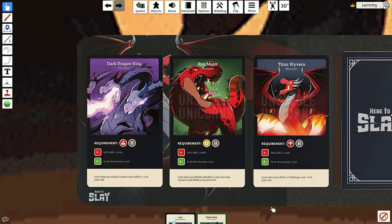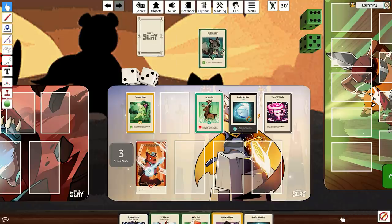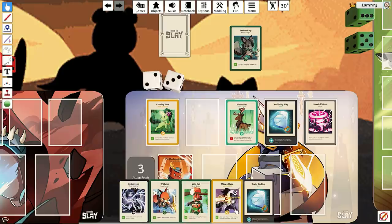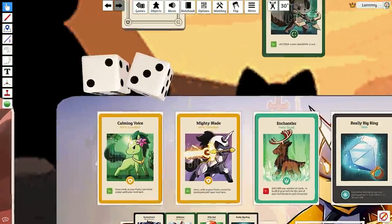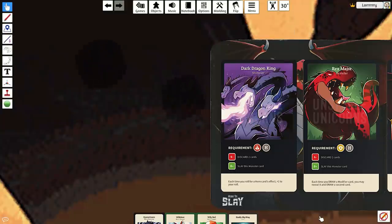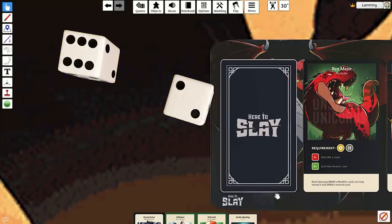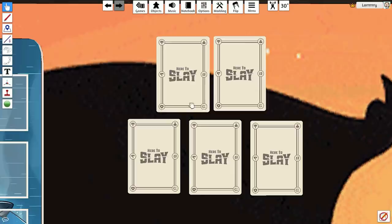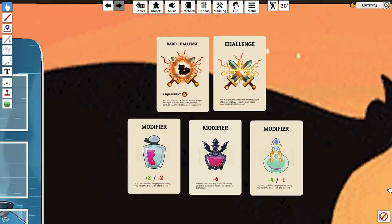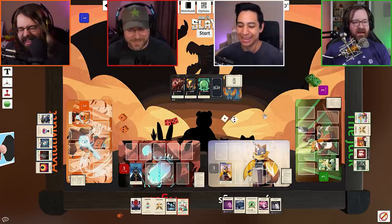For two points, you can attempt to fight a monster. And for three points, you can discard your hand and draw five new cards. Each hero has its own special ability, which you can attempt to activate for free when you play it. If you meet the roll requirement on the card, the effect activates. Fighting monsters works similarly — if you meet the roll requirement, you defeat the monster. But monsters also have drawbacks if you happen to roll too low. As free actions, you can also play challenge cards or modifiers at any time. Screw over your opponents and attempt to be the first player to fulfill either objective to be the winner. And that should be everything you need to know, so let's roll on into it.